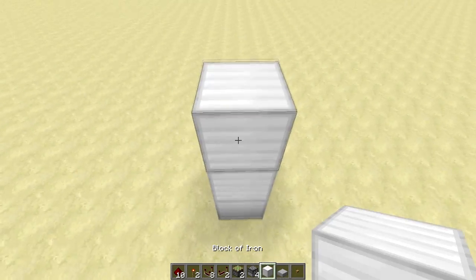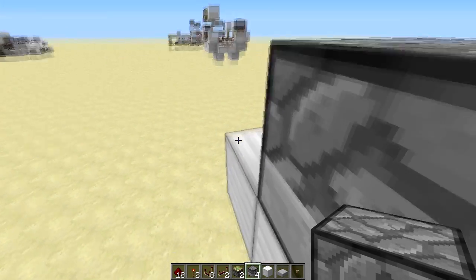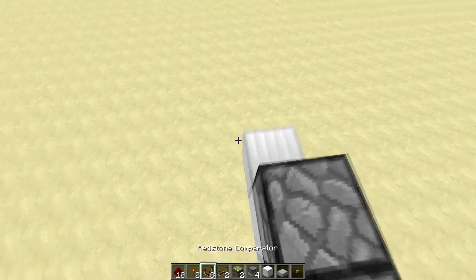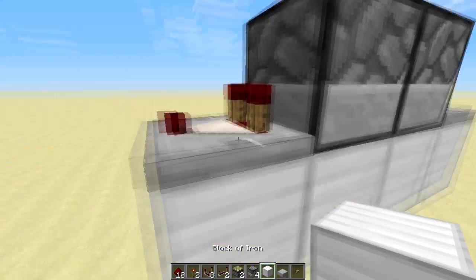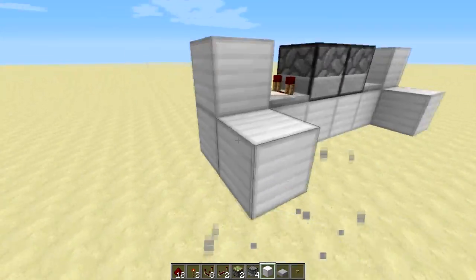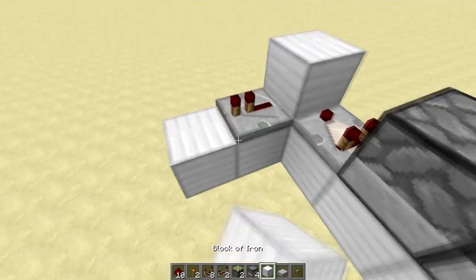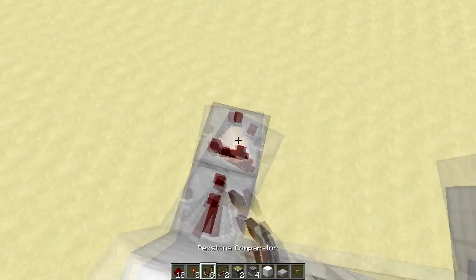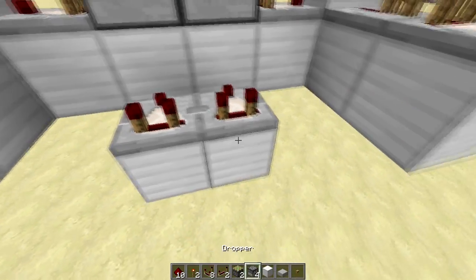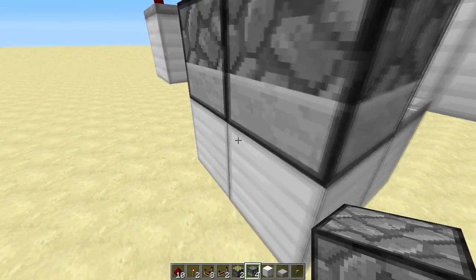To begin with, you want to place droppers facing into each other on top of building blocks like this. Then you want to extend this platform in both directions and place comparators so they read the inventory of the droppers. Those comparators have to face into blocks like this, and then you want to place some redstone repeaters to grab the signal. Behind the repeaters you want to place redstone comparators. Also down here you want to place redstone comparators facing into the blocks below the droppers, and those comparators have to read the inventory of the droppers — those have to face into each other again.